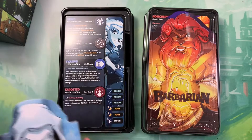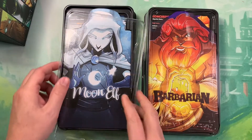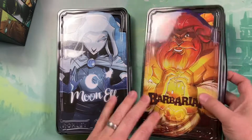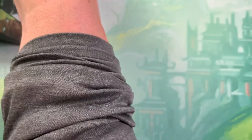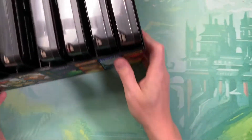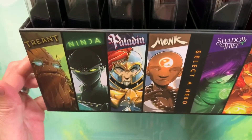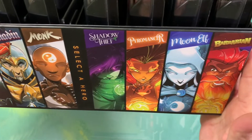All right, so there we go, ladies and gentlemen. That is essentially all that comes in the Season 1 Rerolled content. The Treant and the Ninja were the brand new content. Everything else is the same, just kind of updated components for the most part. Here is what the side of the box looks like: Treant, Ninja, Paladin, Monk, Shadow Thief, Pyromancer, Moon Elf, and Barbarian.